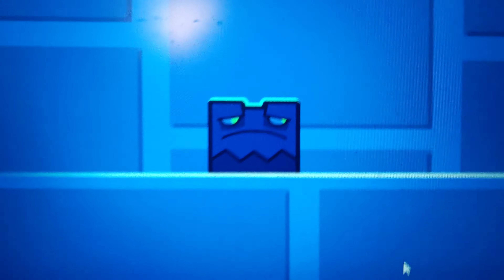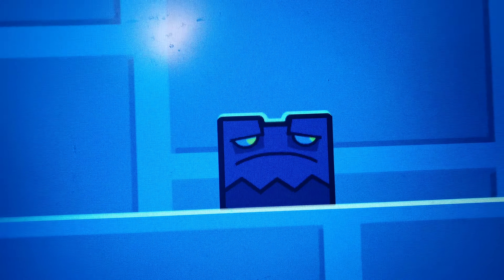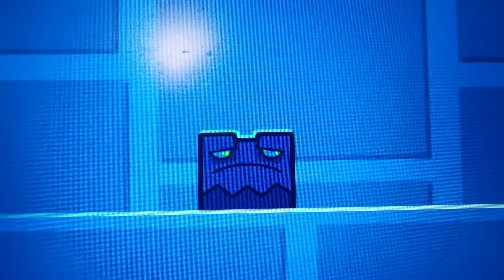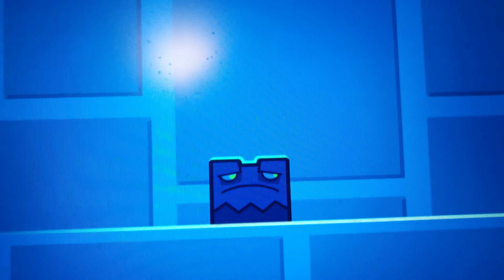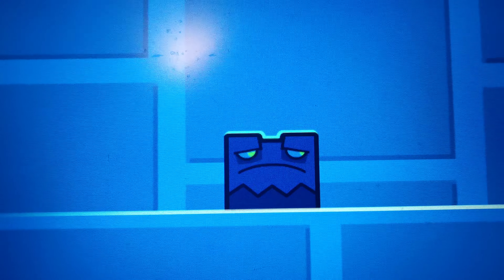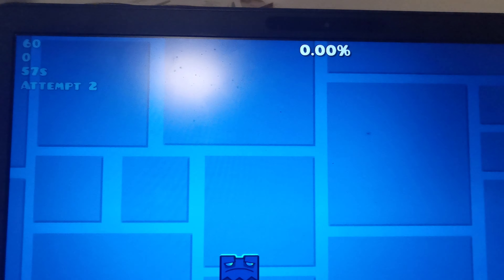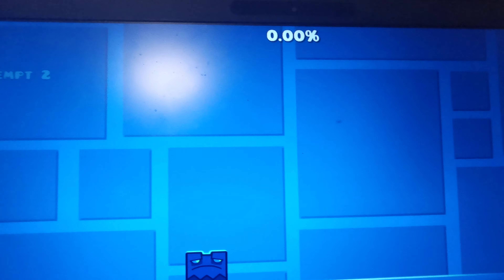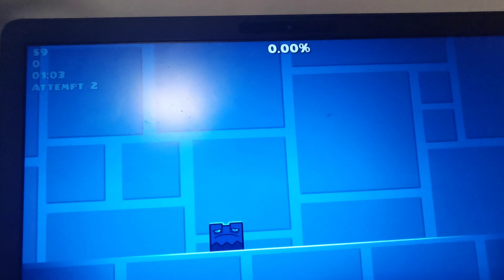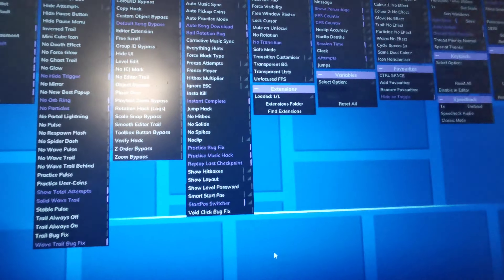The icon is also glitched — the eyes of the icon are really weird. Normally the eyes should be filled with the secondary color, but you can see the background through them. Normally the eyes should be green. So that's what happens when you play Timeless by Cyrillic with Instant Complete.